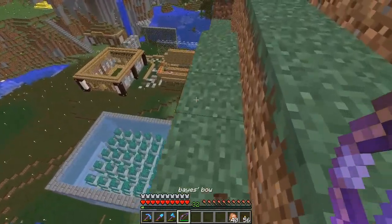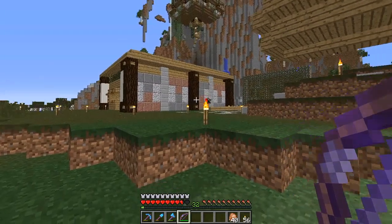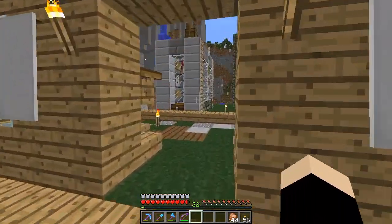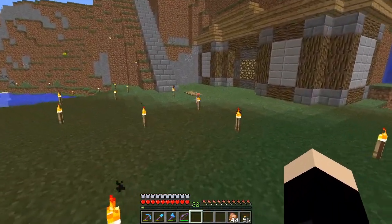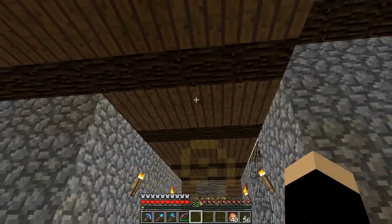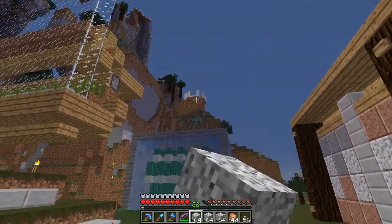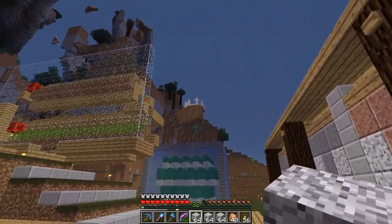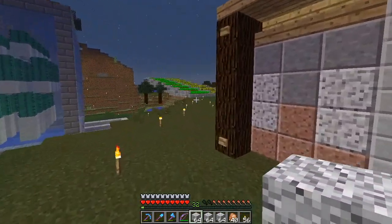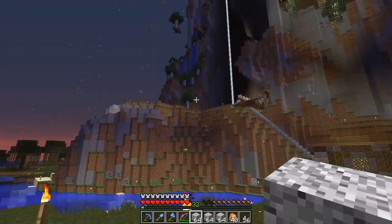Let me hop down here without killing myself. I'll use some of this quartz — it should blend in slightly and give it a bit of an old-ish look. I actually quite like this ceiling. From down here it looks tiny — I want it to look probably about here, longer than it is wide. That's going to be a thing to try and do.